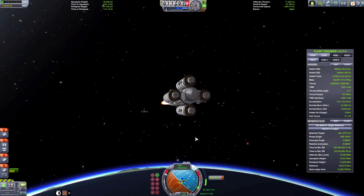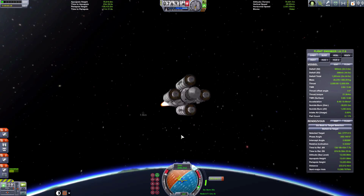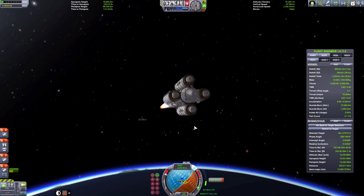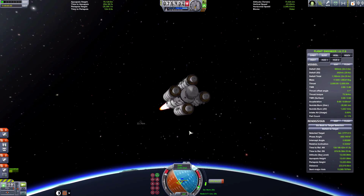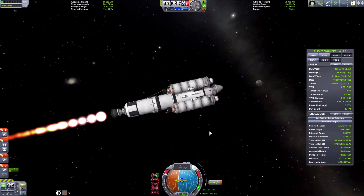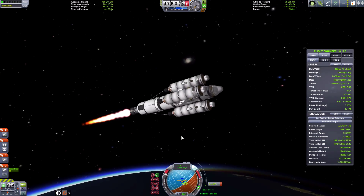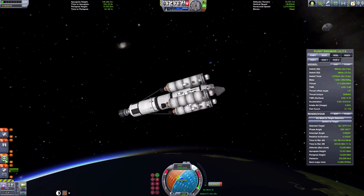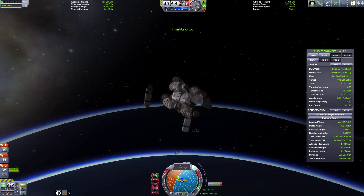Now for KSP dev note news while I'm trying to spin this rocket up. There's good news and bad news. The bad news is version 1.1 is not coming out any time soon. The good news is they've decided to release 1.0.5 with contextual contracts - which means if you capture an asteroid, it may ask you to build a base on it, so contracts are tailored to your game. They've also improved cockpits and thermal dynamics of parts. The dev notes will be covered in more detail in my Engineer Just Talking episode two, which I'll get to next week.